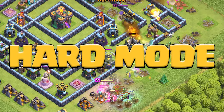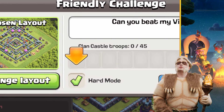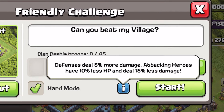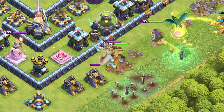Hard Mode has arrived in Clash of Clans. Hard Mode is a new opt-in challenge version of friendly wars and challenges. When enabled, defenses deal 5% more damage, and attacking heroes have 10% less HP and deal 15% less damage. This feature is still a work in progress, and we will be making changes to it over the next few updates based on your feedback.